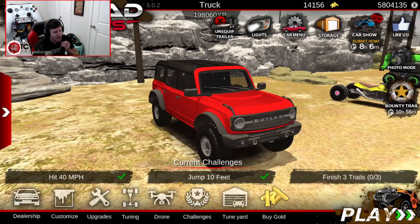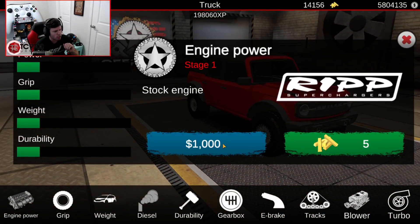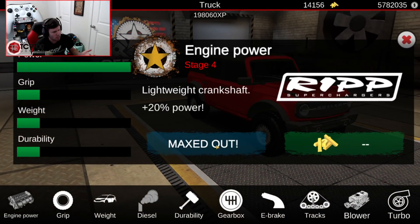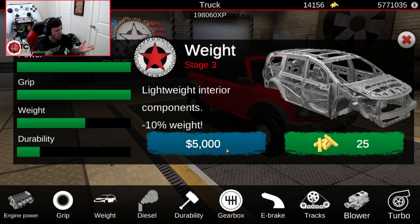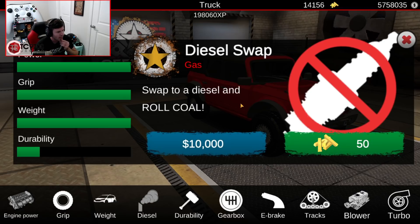We're going to go ahead and buy our new Bronco to kick off this build. As far as the upgrades go, this is the one part where it's not random — it's just going to get maxed out so it has full capabilities. Now, for diesel versus gas, I'm going to use the random generator: 1 for gas, 2 for diesel. Generate — got 1. So we're going to stay with gas.